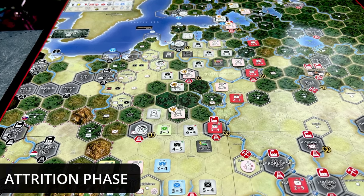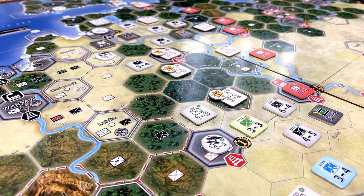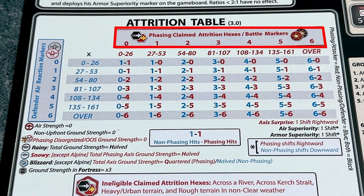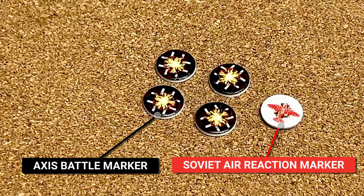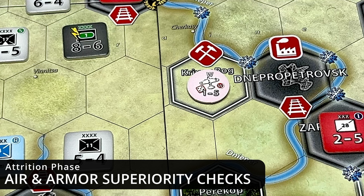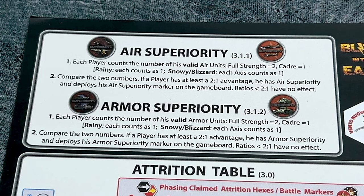In the attrition phase, players verify if any of them have air or armor superiority, then compare the strength of their upfront ground units, and cross-index the result on the attrition table to determine the number of hits caused on the opponent, claimed attrition hexes, and battles and air reactions. The attrition phase is mandatory, but the battle and air reaction markers represent the maximum number of battles and air reactions that the phasing and non-phasing players can execute during each of the attack and blitz phases, but only if the phasing player purchased the offensive chit. We determine which side has air superiority and which side has armor superiority, as these provide favorable column shifts.